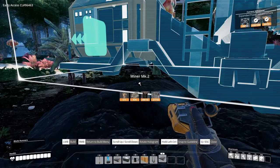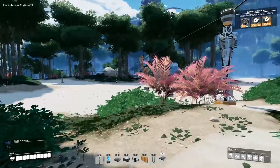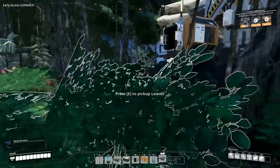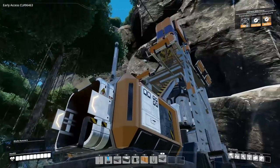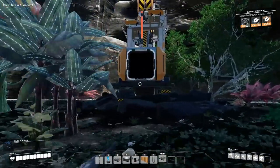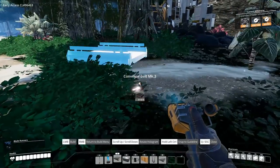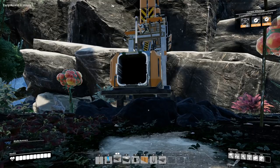We're over here in our coal spot and I've just placed a third miner mark two. Now the level three belts only take 270 items per minute. These spots can produce 120 per minute, so basically the level three belt can only take two of these miner mark twos on really good spots, plus a bit of a third one. We're not going to get all three at full output, but that's still fine.